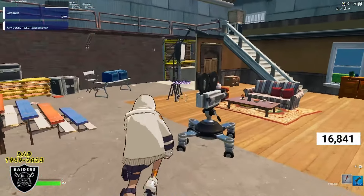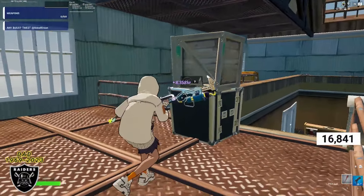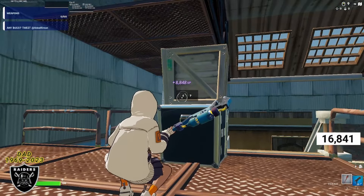From here you're going to jump all the way over to the top left side of the map. You can go up the stairs or you can mantle, and right up here on this cardboard box is the third XP boost for today's video.